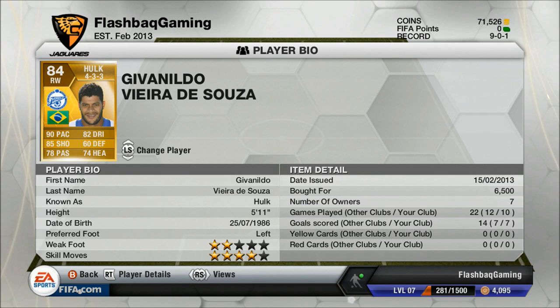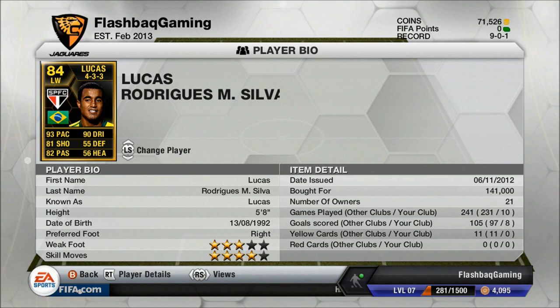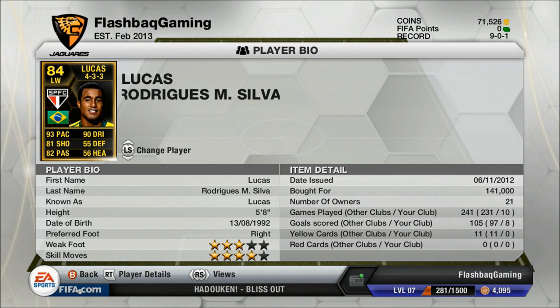On left wing I have in-form Lucas with 93 pace. His stats are amazing: 93 pace, 81 shooting, 82 passing, and 90 dribbling. This is in fact his second in-form — his first was right wing but this one's left wing. He has four-star skill moves and a three-star weak foot. I bought him for roughly 140,000.